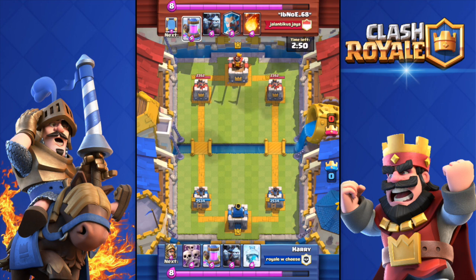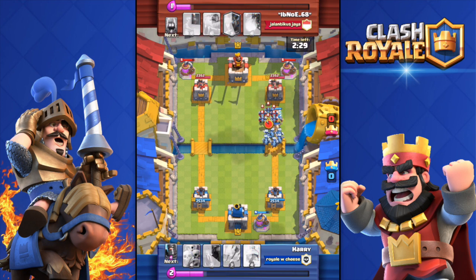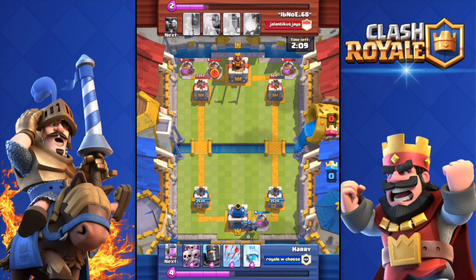Here is the attack I did a few minutes ago against ibnoe_68 from the clan Jalan Ticus Jaya. We both dropped the Elixir Collector — he's level 8, I'm level 9, so a small advantage on that. Unfortunately I didn't get the PEKKA on my starting hand, so I had to use the Minion Horde and Prince combo. Look at that — the tower almost got killed.